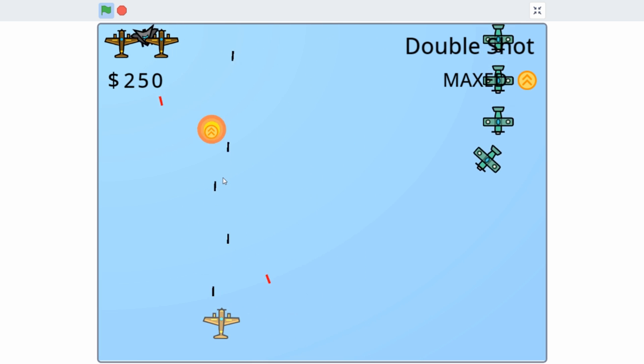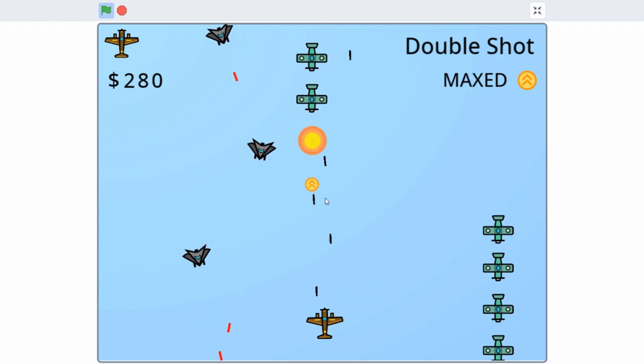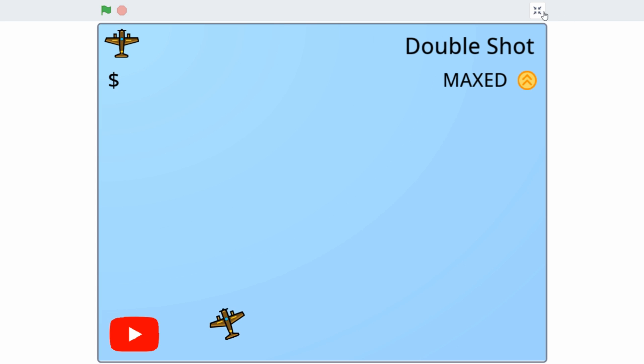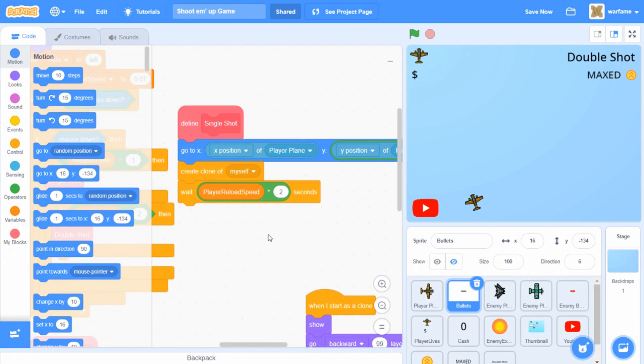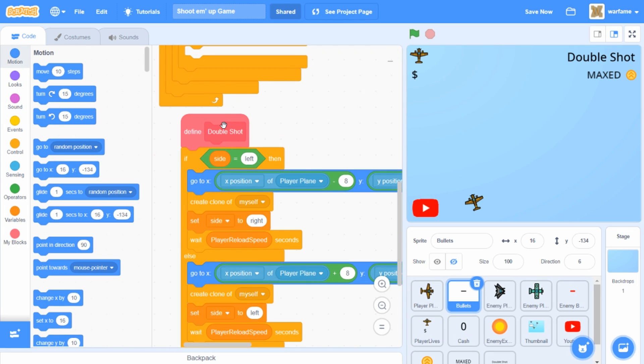Currently we have 2 weapons for the player plane: the single shot and the double shot. I want to add a few more weapons, so let's go do that. In order to add more weapons that the player can upgrade to, we have to first go to the bullet sprite. Currently we have our single shot and double shot blocks, but I'm going to add another weapon upgrade.